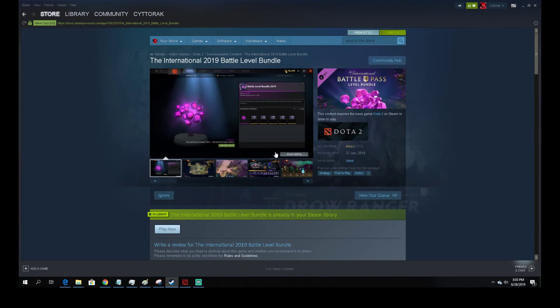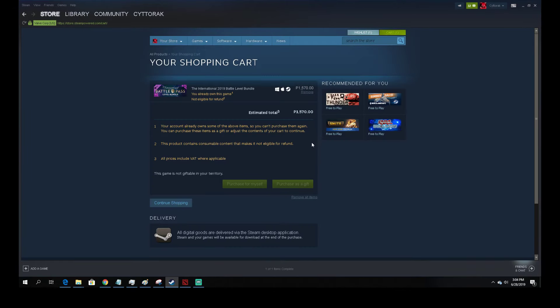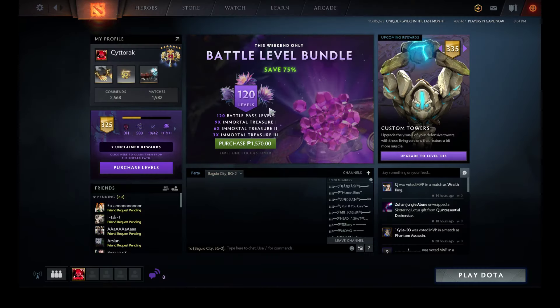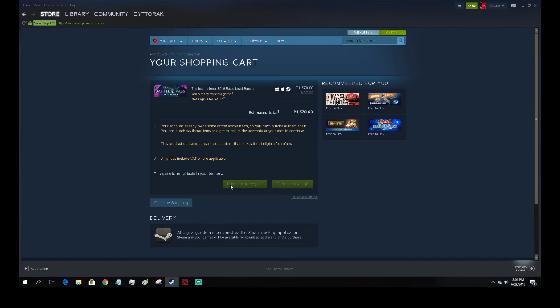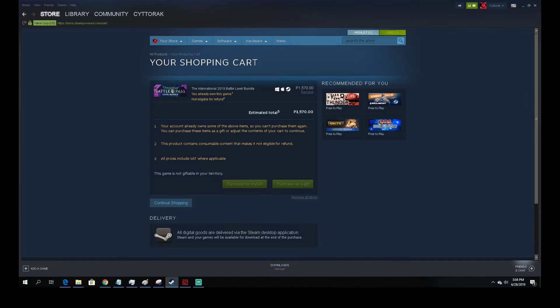Go ahead and click it, scroll down, and add it to cart. If you haven't purchased it yet, you'll see the option to purchase it for myself. Click that and you're going to buy this item — it will go into your inventory. I guarantee you'll get it, because I already bought it the second time through the Steam Store.